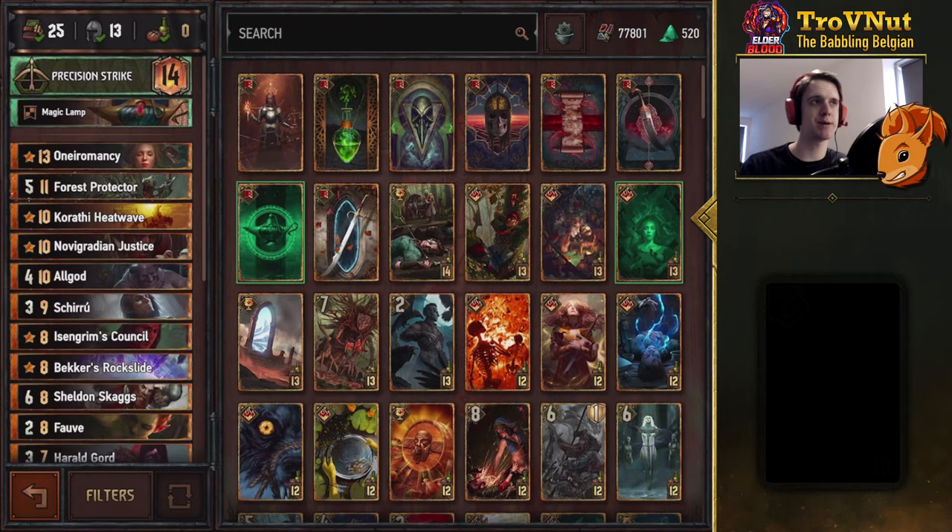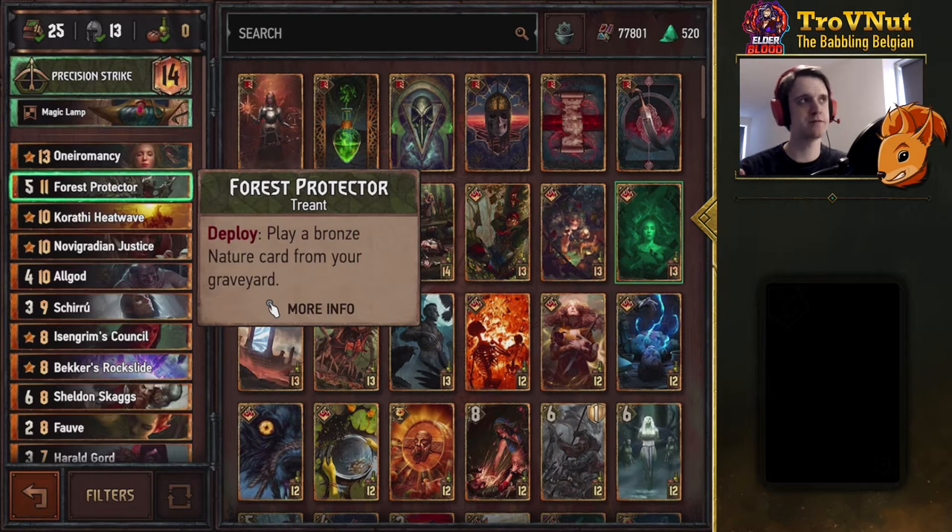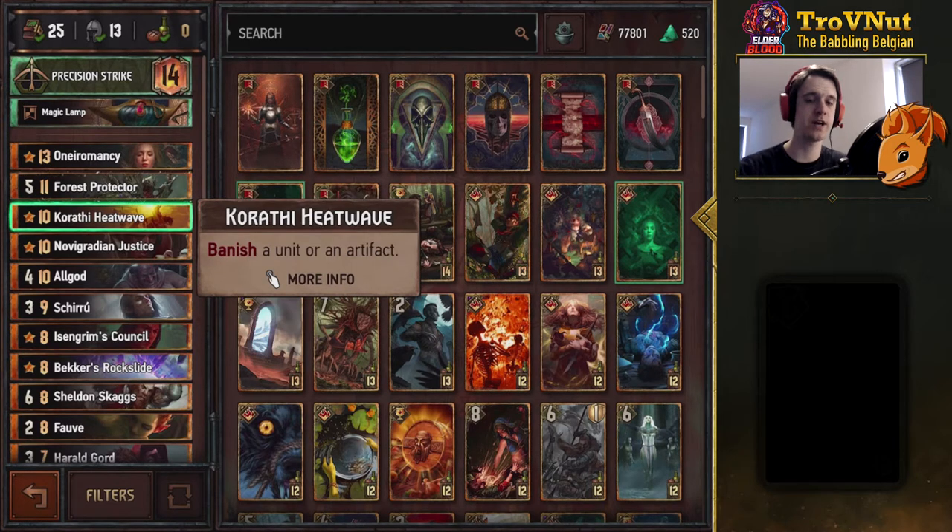We have Magic Lamp as our stratagem. And we have Oneiromancy for consistency, of course, being able to twice play any card from our deck. First Protector, as always, very, very powerful. Karate Heat Wave, as usual, to take out those bigger threats.